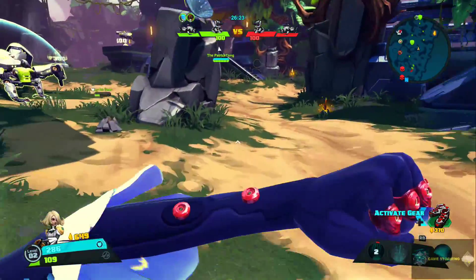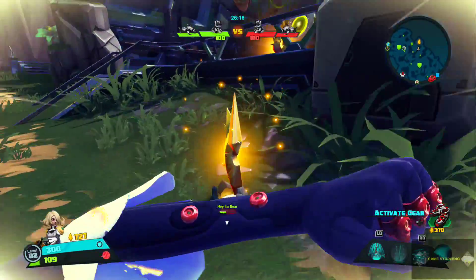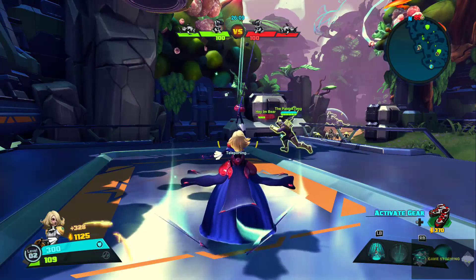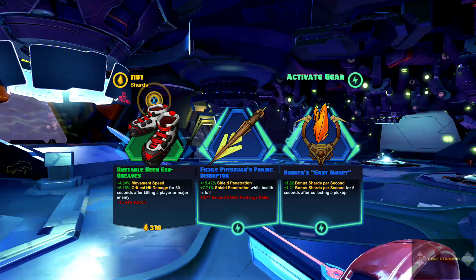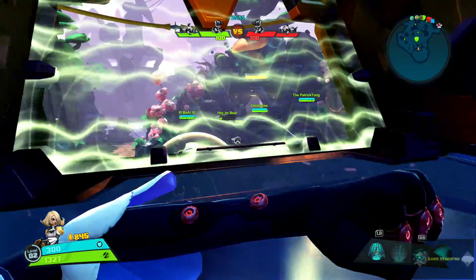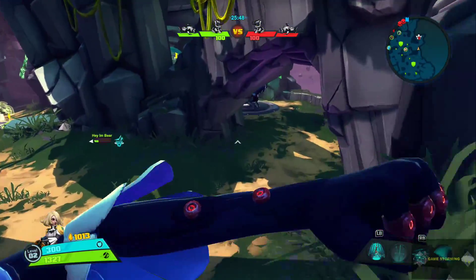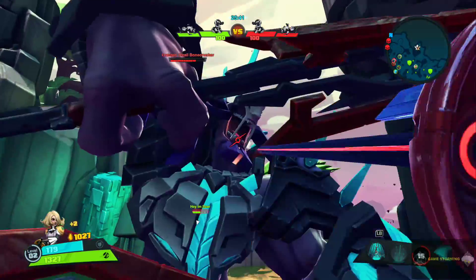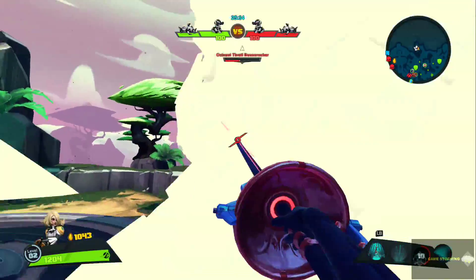Oh my god — if we live, it's because that Montana didn't shoot at all. I don't know why he didn't shoot because he could have eliminated me very easily. That should have been my deathbed. We're gonna get back to base and finally get our final loadout: movement speed and critical hit damage. For 60 seconds after killing an enemy, recoil is drastically increased — but that doesn't matter because we're using a sword.